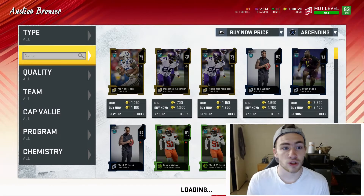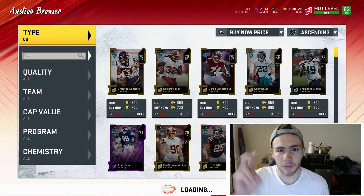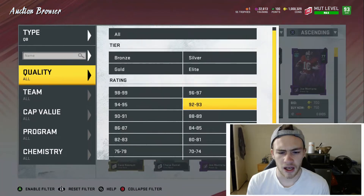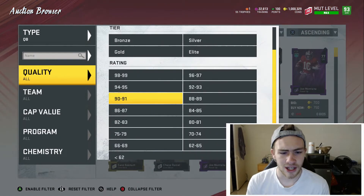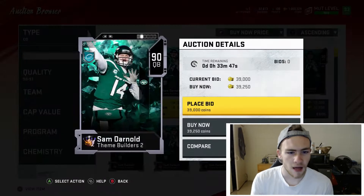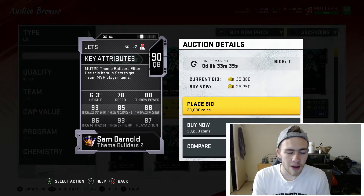When I say budget, I'm thinking 30k to 50k coins, so probably the 88 to 90 overall range. You should be able to get that many coins — they're pretty easy to get. The first quarterback is going to be a kind of a hybrid option.